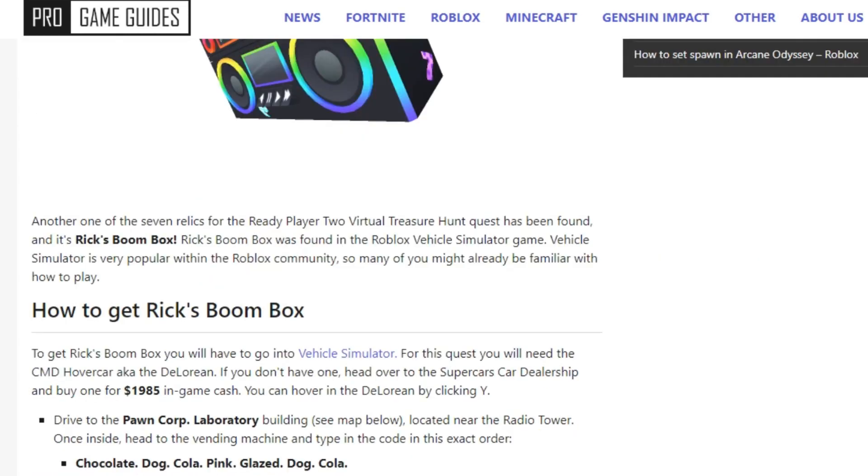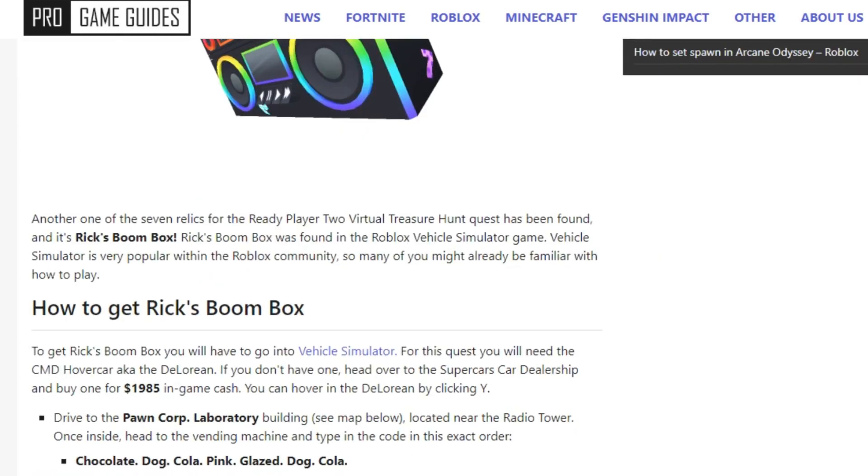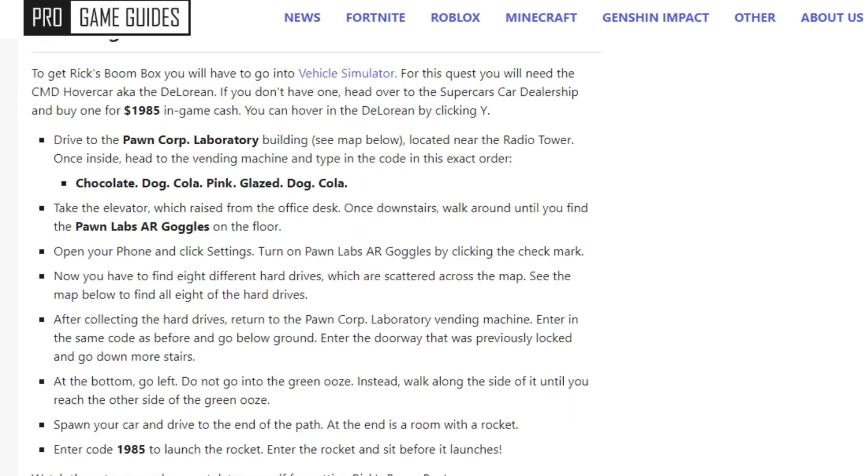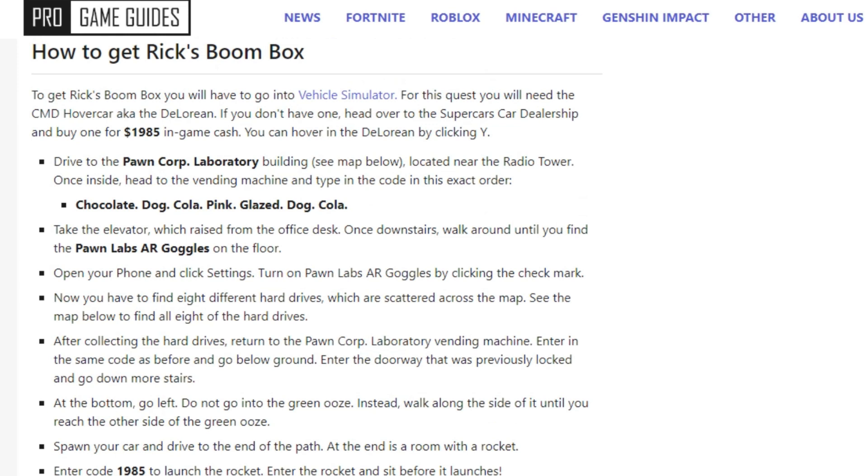In order to get this, you will need to join a game called Vehicle Simulator and then drive to the Pond Corp Laboratory, and then put in the code in the vending machine, which is: chocolate, dog, cola, pink, glaze, dog, and cola.